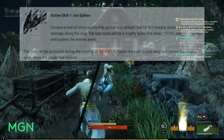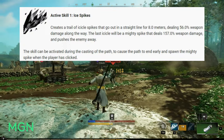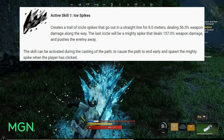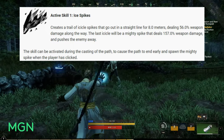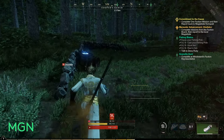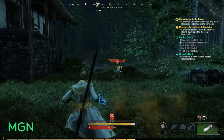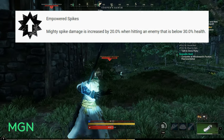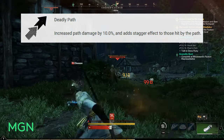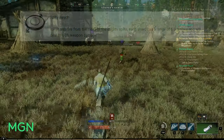The first active skill is called Ice Spikes. Creates a trail of icicle spikes that go out in a straight line for 8 metres dealing 56% weapon damage along the way. The last icicle will be a mighty spike that deals 157% weapon damage and pushes the enemy away if they live. The skill can be activated during casting to cause the path to end early and spawn the mighty spike where the player is. It costs 15 mana with a 10 second cooldown. Augments include: Refreshing Spikes (10% cooldown reduction on major spike hit), Empowered Spikes (20% increased mighty spike damage below 30% enemy health), Deadly Path (10% increased path damage plus stagger), and Spiky Reach (ice shards from the sides of the mighty spike, 6 metre range, 118% weapon damage).